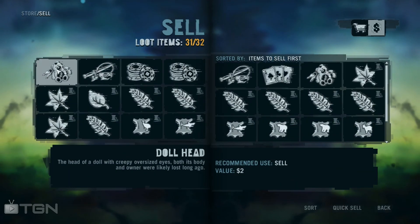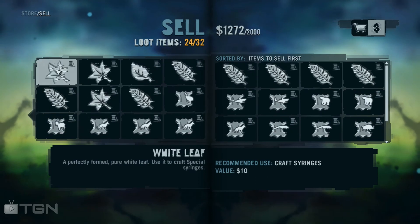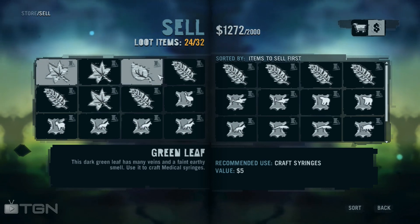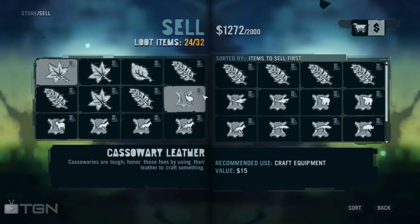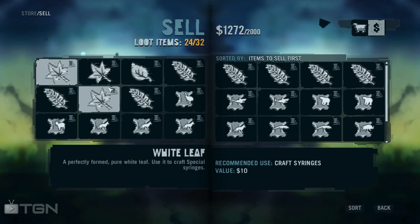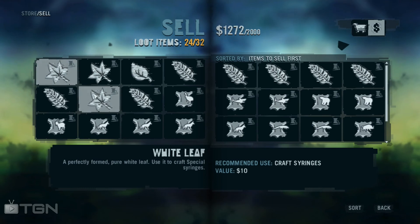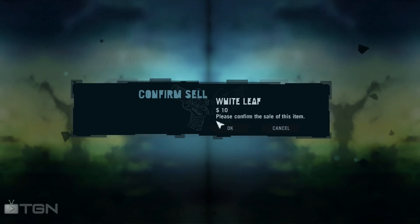Sell. Sell this. Sell, sell, sell, sell, sell, sell. Craft syringes. White. Green, yes. Medical. Medical. Blue. Exploration. I don't know. All these other ones, I'm not sure. Blue, white, blue, blue, blue. White. Blue. I don't even know. I'm just going to sell them since I can't even do it yet.